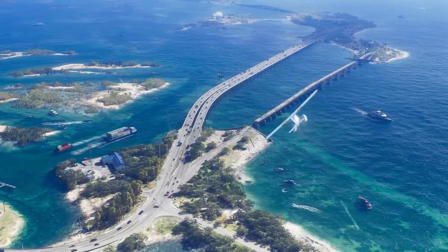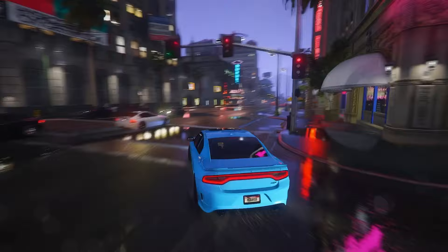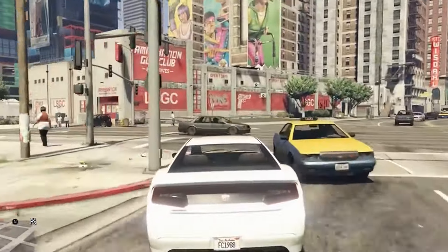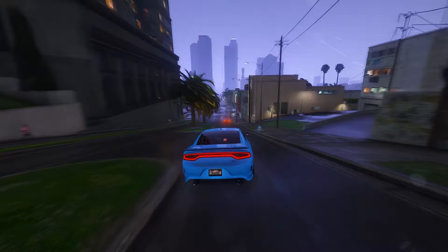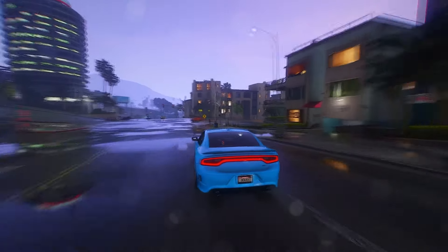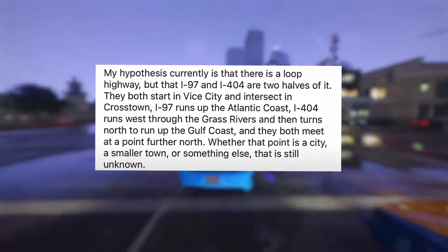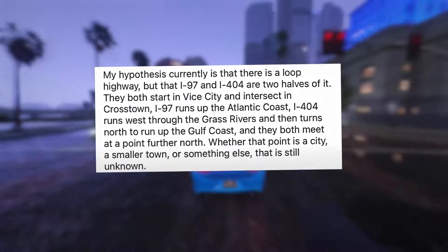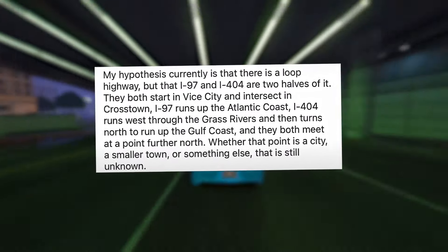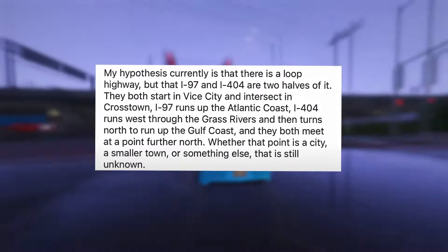My hypothesis is that there is a loop highway, with I-97 and I-404 as two halves of it. They both start in Vice City and intersect in Crosstown — I-97 runs up the Atlantic coast, while I-404 runs west through the grass rivers and then turns north to run up the Gulf coast, and they meet at a point further north. Whether that point is a city, a smaller town, or something else is still unknown. Bottom line: the map for this game is going to be enormous.